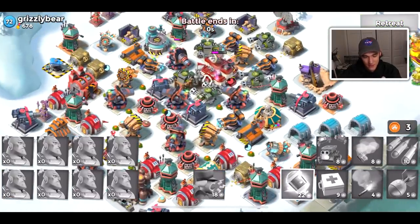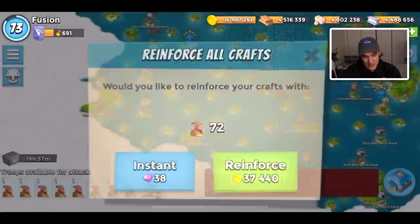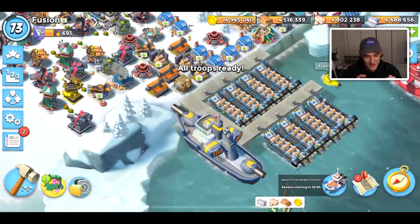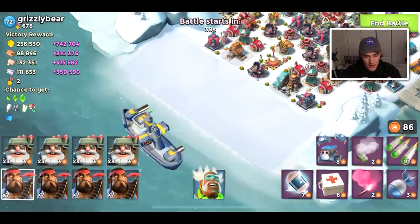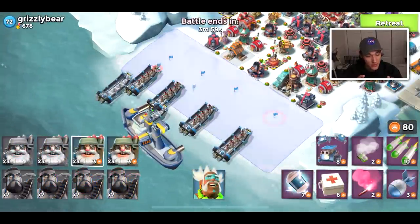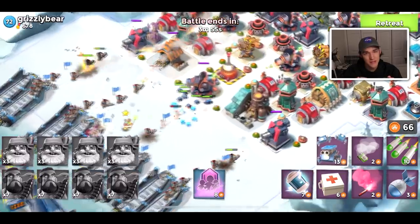I think I can beat that base, so let's train up Bombardier heavies — that's the combination that's easily going to beat this guy. How that collusion came about, I think it was probably a bunch of top players in the same Telegram group.